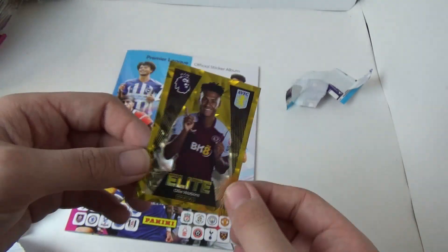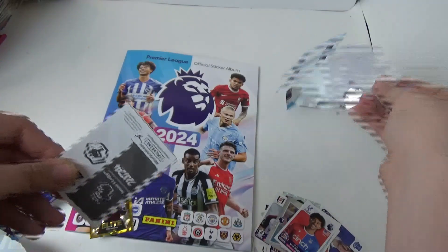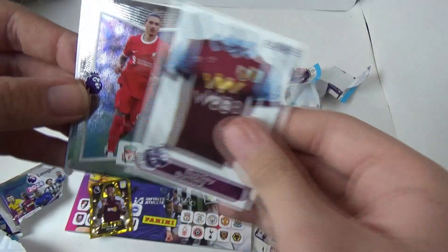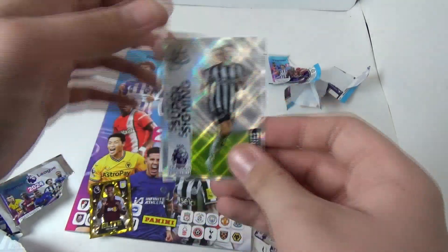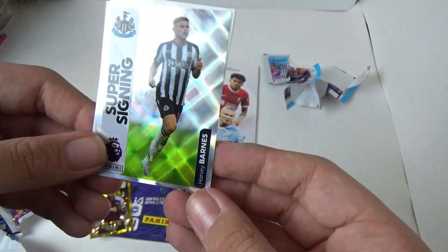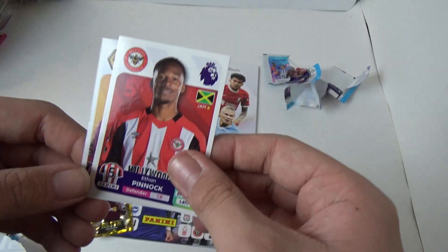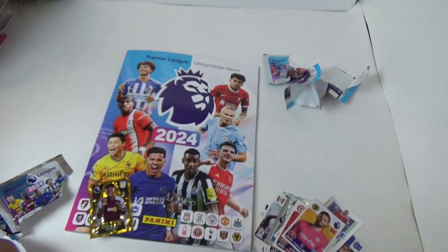Let's see this collection compared to the last one. Burnley kit. Darwin Nunez. Super Signing. Harvey Barnes. Ethan Pinnock. That's all the stickers.